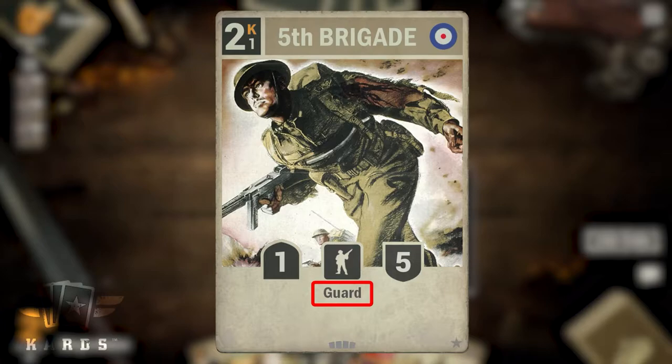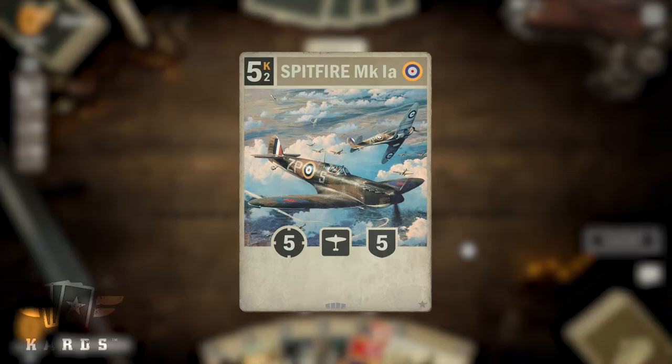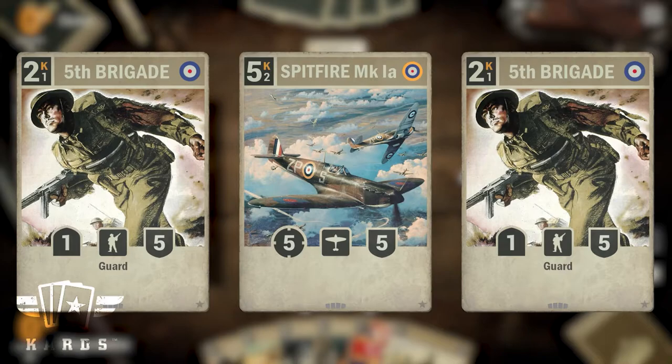Another option to defeat your opponent is to use the guard ability of your units to protect your bigger fighters in the support line. A Spitfire Mark Ia only needs four turns to kill the enemy HQ single-handed. If you manage to establish a well-protected fighter fleet, your opponent might be in trouble.